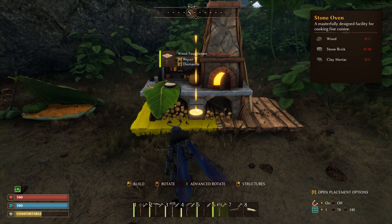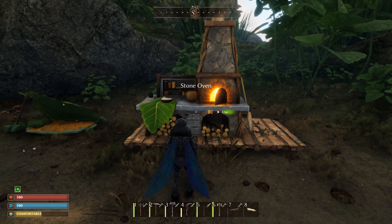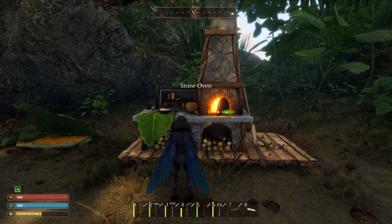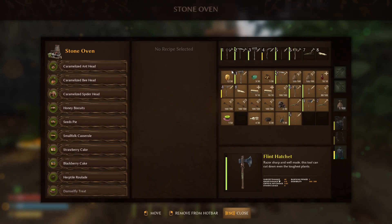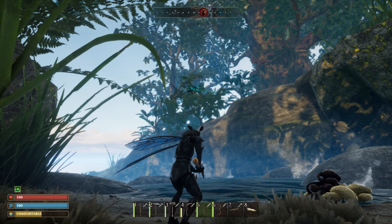The only thing different about this treat is that it requires the stone oven in order to make it. So be sure to unlock the stone oven. It requires three firefly juice, one petal, and two seed oil in order to make the damselfly treat.